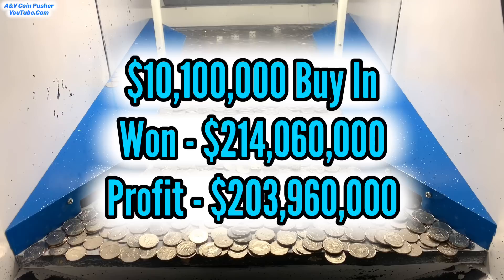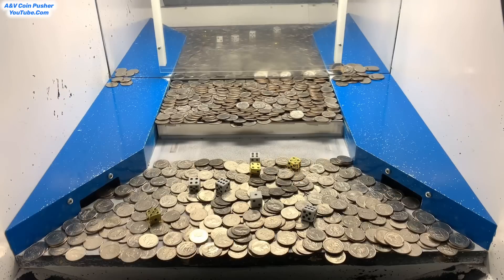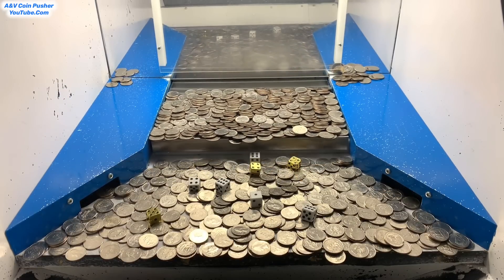That's another huge, life-changing jackpot win today. Absolutely mind-blowing — I was not expecting a win like that. On top of that, we also won 84 ounces of gold, and all the gold dice combined multiplied the gold by 13, so that means we won 1,092 ounces of gold today. At a spot price of about $1,850 per ounce, that means we got an extra $2,020,200 in gold today. Not bad at all for a $10,100,000 buy-in.